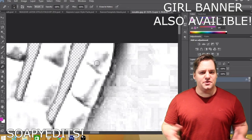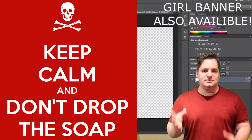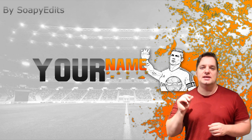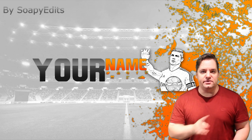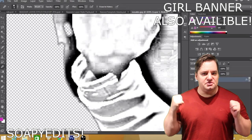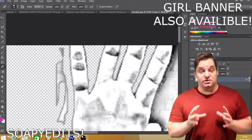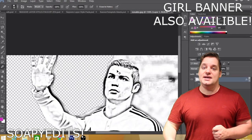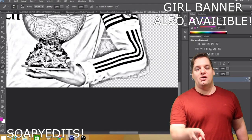Our first featured partner is Soapy Edits. I don't know what the Soapy refers to — I don't know if he's lathering something up — not going to ask. But bottom line is, Soapy Edits has provided us with a free FIFA 2016 YouTube banner as well as a tutorial video that you can see running behind me. If you want what you see here, you can download it — it's free, it's in the description below, just click and download, it's yours free of charge. If you want to learn how he did it, you can go to his channel, also linked in the description. That's Soapy Edits — free FIFA 2016.